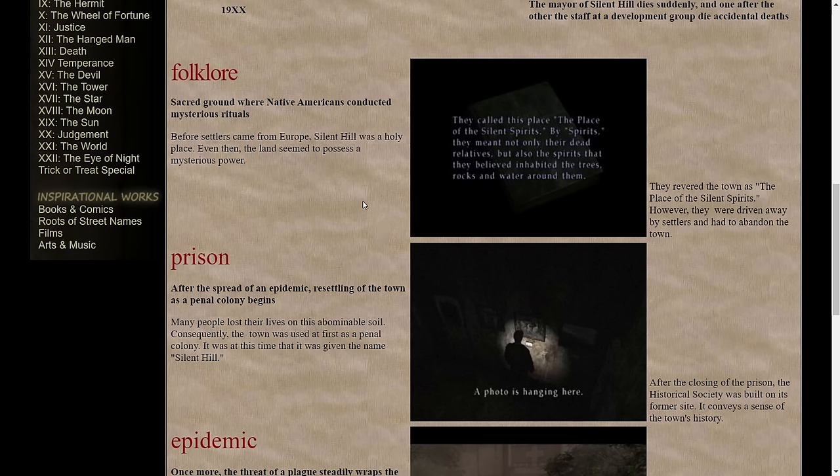Folklore: sacred ground where Native Americans conducted mysterious rituals. Before settlers came from Europe, Silent Hill was a holy place — even then the land seemed to possess a mysterious power. They cite the Lost Memories book that you find in Silent Hill 2: "They called this place the place of the silent spirits. By spirits, they meant not only their dead relatives but also the spirits that they believed inhabited the trees, rocks, and water around them. They revered the town as the place of the silent spirits. However, they were driven away by settlers and had to abandon the town."